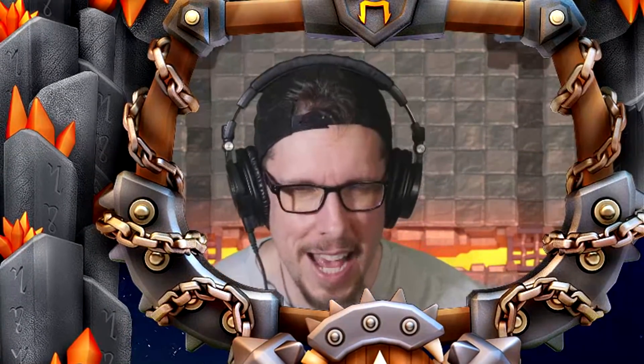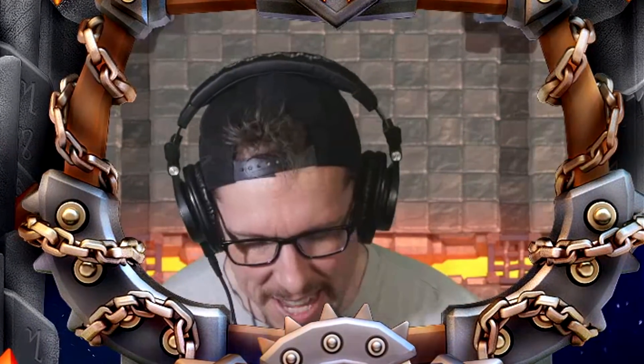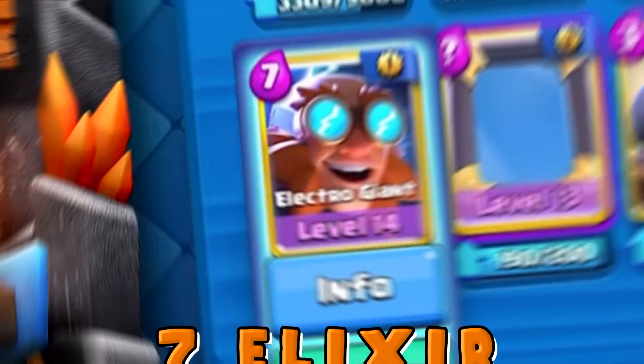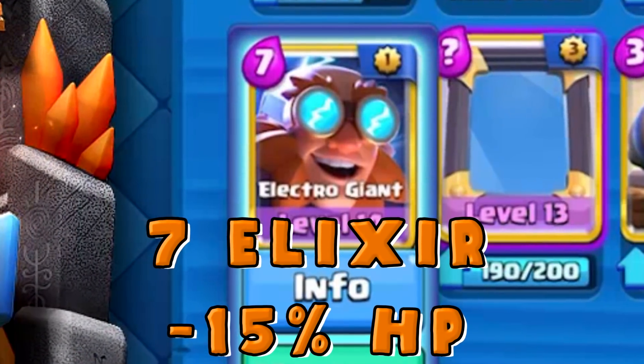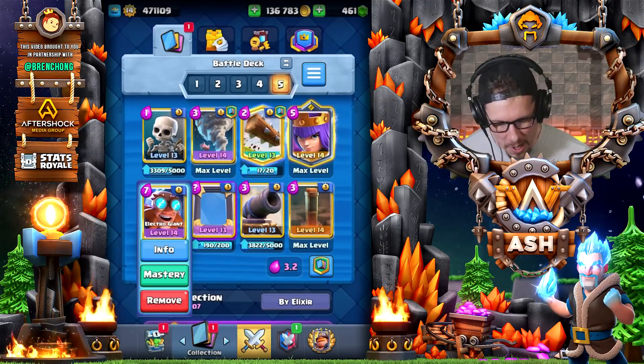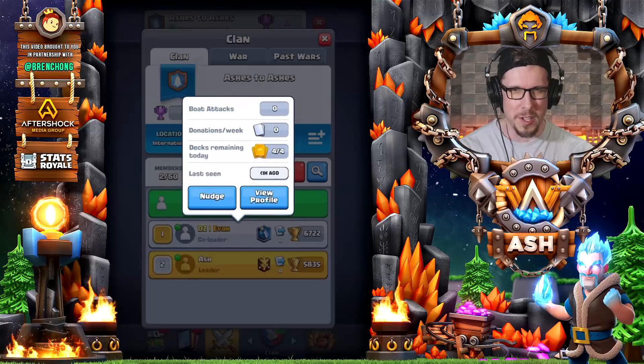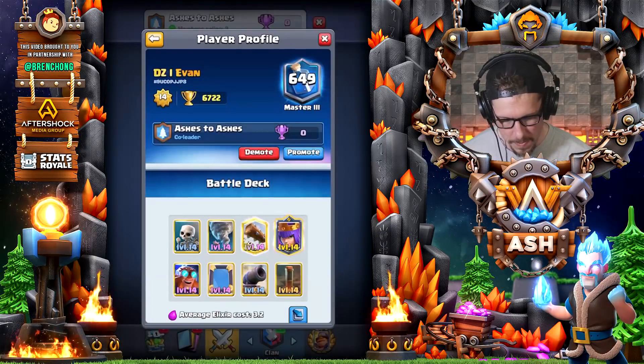Hey guys, what's going on? It's Ash here coming at you today in Clash Royale to answer the question you're all dying to know: what's up with the new Electro Giant? He's now seven elixir with 15% less HP. Today I'm not alone to assess the new Electro Giant — I'm joined by Evan. Evan, welcome to the channel, how you doing? Doing good, thanks for having me.